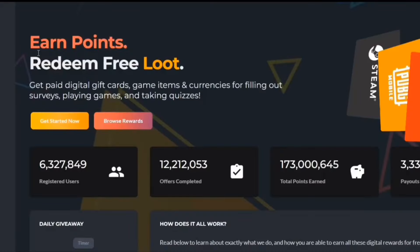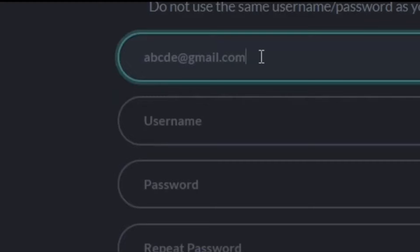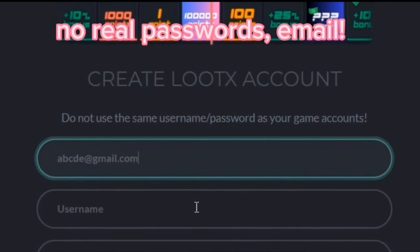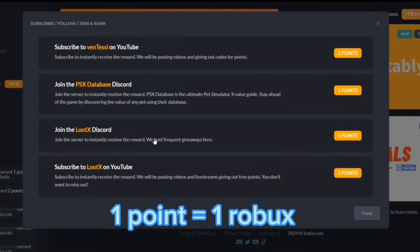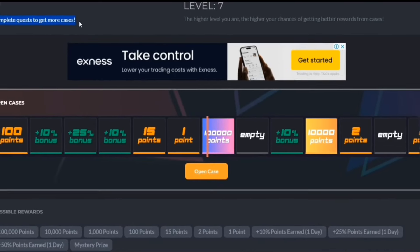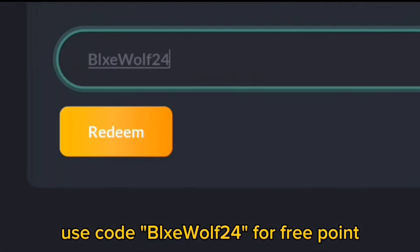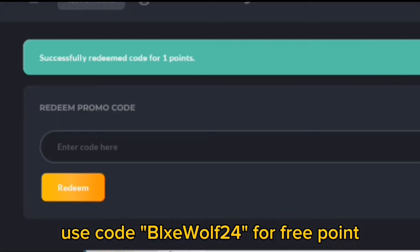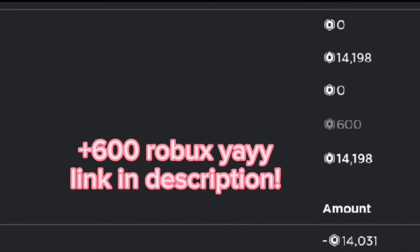But before that, if you want free Robux, then check out lootx.com. On this website, you do not have to use your personal information like your real email, password, or username. One point is equal to one Robux. You can download games or do surveys that you trust for free points. For extra points, you can open cases by completing quests. And for an extra point, you can also put my code, which is BlueWolf24. I've cashed out a lot of Robux from this website. The link will be in the description.